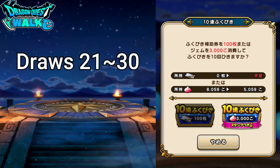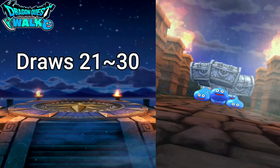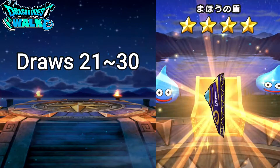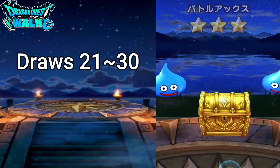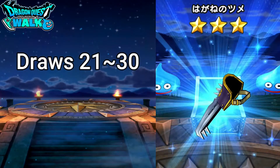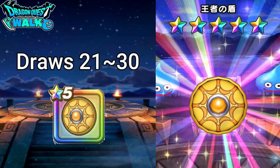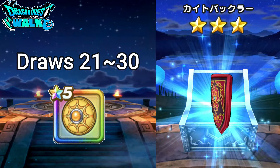Moving on to draws 21 through 30. Here I actually do have a 5-star chest — again, don't need the magic shield, don't need that, don't need that, nothing, nothing, nothing. I'll sell most of this. I bet you it's the armor — nope, it's going to be the King's Shield, so I'll probably just combine this with one of the other ones that I have. And nothing.